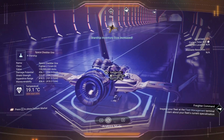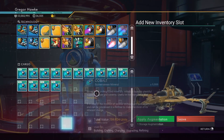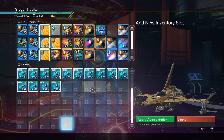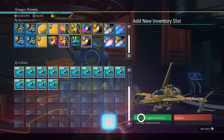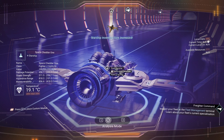Space Cheddar 1 is up to 64 cargo slots right now. It would be even more glorious to spend just a little more time scrapping ships — just enough time to get five more cargo slots. Not six, not four, but five cargo slots. I reckon 69 is the perfect number of cargo slots.